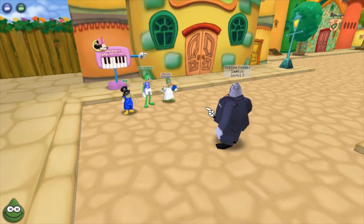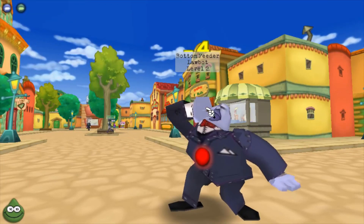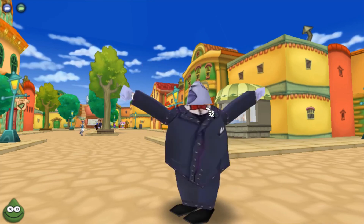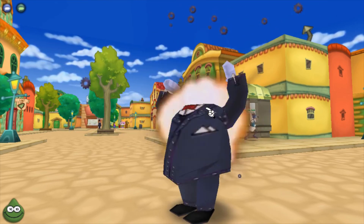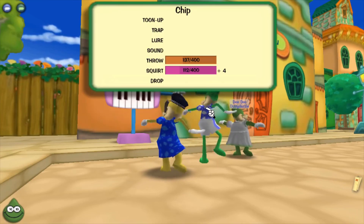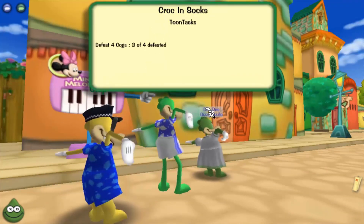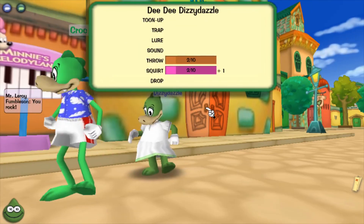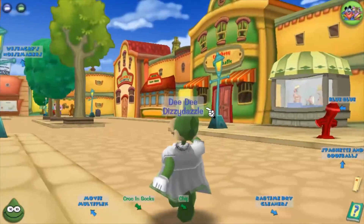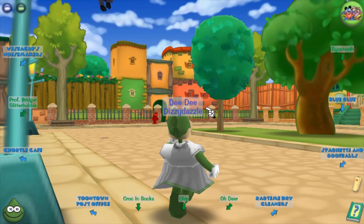My strategy is to focus on throw. I'll also do squirt because there's a task where you need to deliver squirt gag to somebody. If I focus on squirt and throw — doing half and half during Toontown Central and parts of Donald's Dock — I should be able to get to squirt gone. After that I'll just focus on throw and get that maxed because it's the most powerful gag in the beginning.